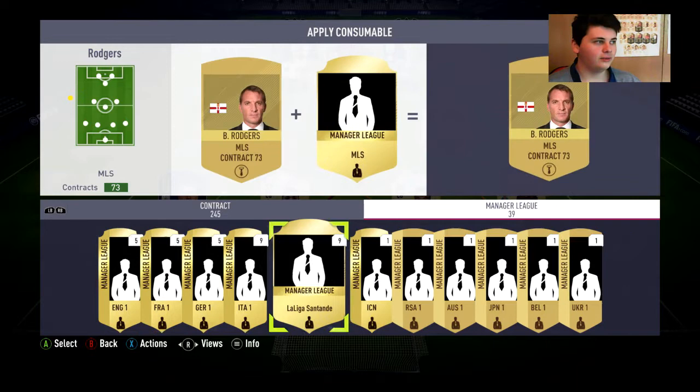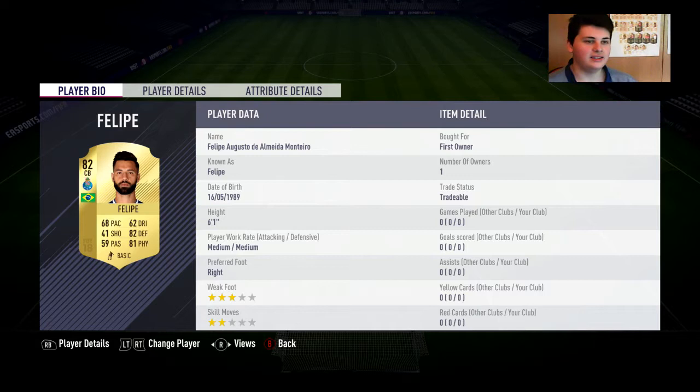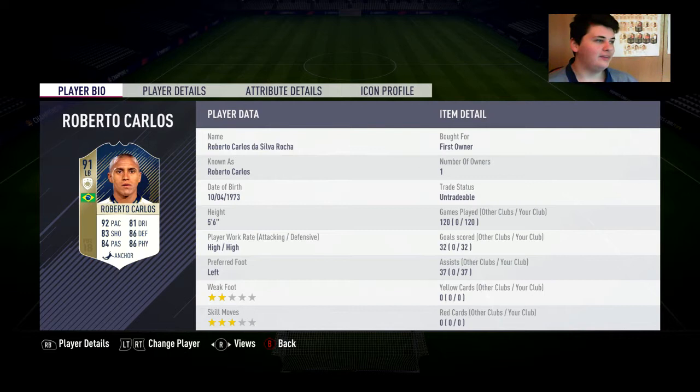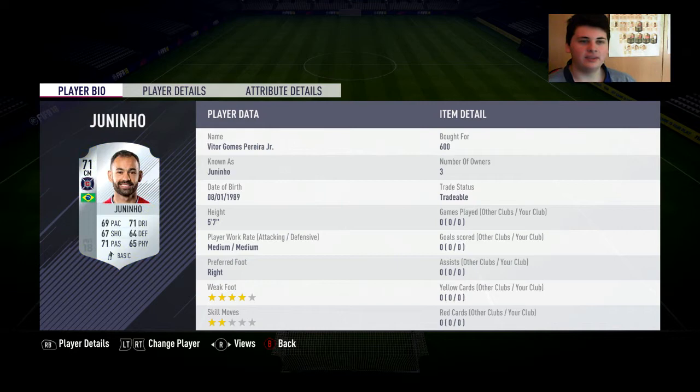I'm going to build a squad and I'll be back in a second. Alright guys, here's the team. In goal we have Neto — that was done on purpose by the way. At right back we've got Pereira. At centre back we have Felipe, and he is next to Jesus. In left back, you all guessed it — a little bit of Carlos. At right CM we have Hakuna Matata, at centre CM we have Bataglia, and at left CM we've got Juninho Junior.